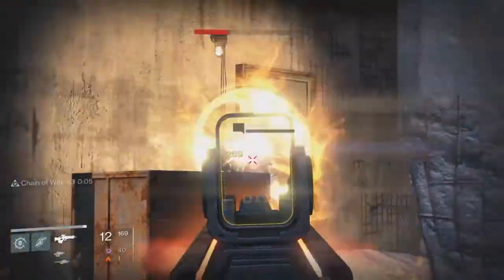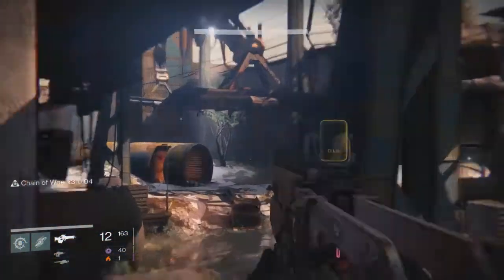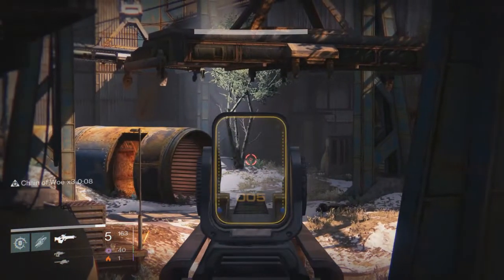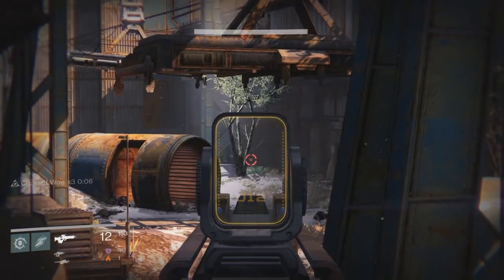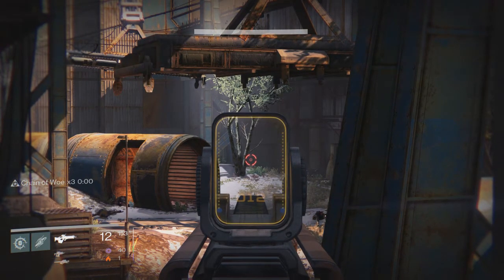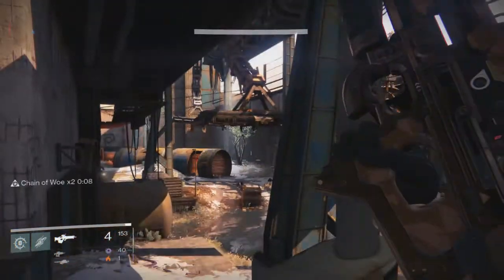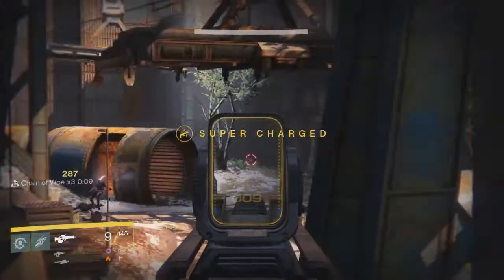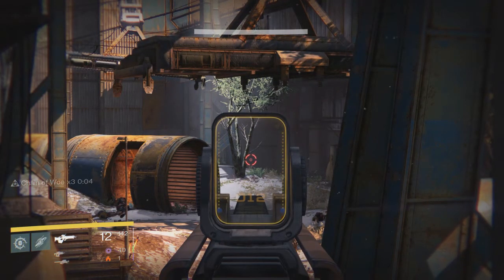You're pretty much just gonna want to go here, clear all these enemies out. Aim over here and there will be Fallen that spawn in that little dark hallway or doorway, whatever you want to call it. Sometimes a couple of Dregs might slip through, and you don't want that to happen because you want to maximize your kills per hour. If you let a couple of Dregs go through, it's gonna take longer for the entire group to spawn, so you want to try and kill them all before they can escape.